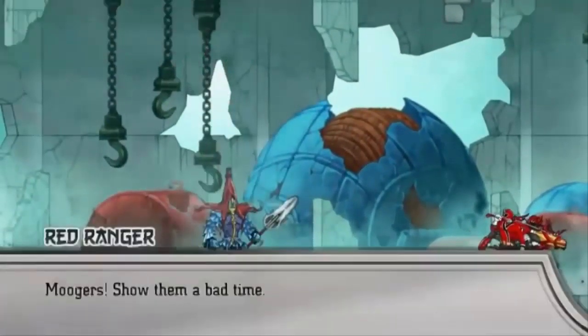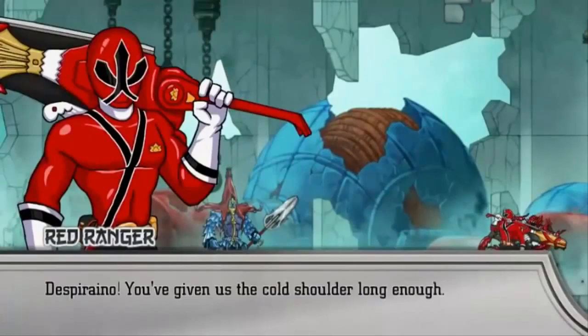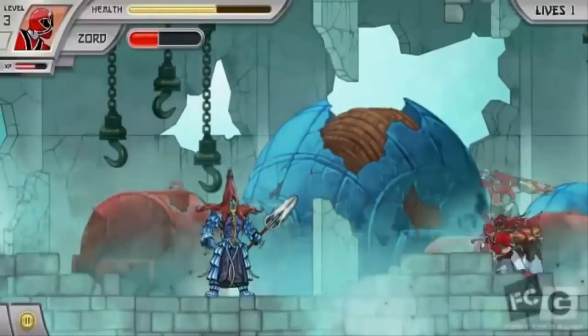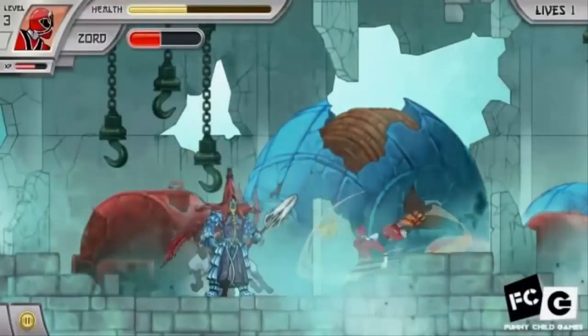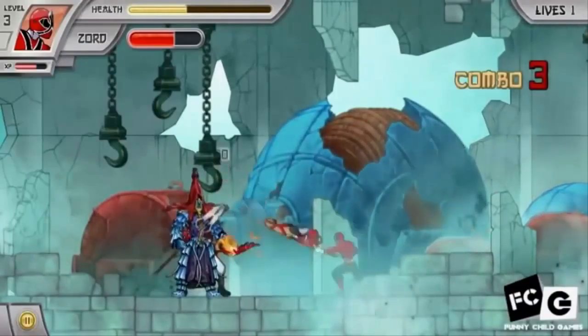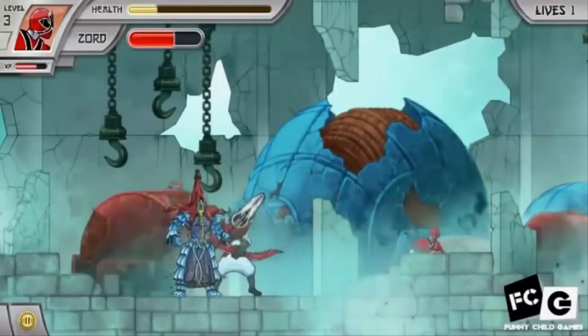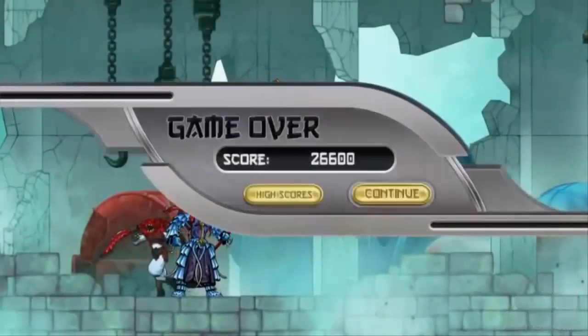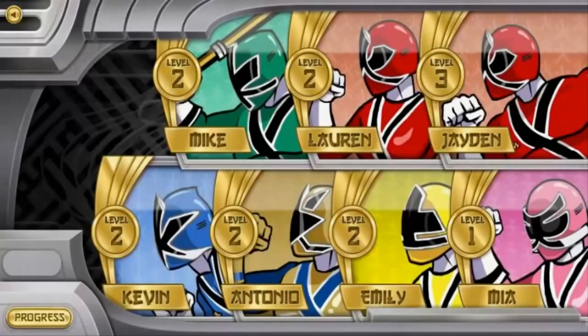A bit later, we see Zoe buying a movie ticket, only to come up behind Nate who was just about to see the same movie. So they decide to watch it together. The movie is called Revenge of the Hydro Worm — the Hydro Worm being one of the first monsters fought in Power Rangers Mystic Force. Even the art on the poster is pretty similar to how it actually looked in that season. That was pretty clever — just a couple of episodes ago we got callbacks to Mighty Morphin, and now we have callbacks to Mystic Force.